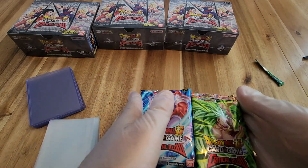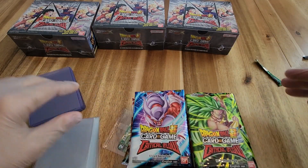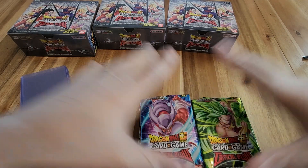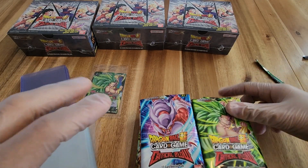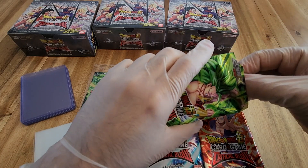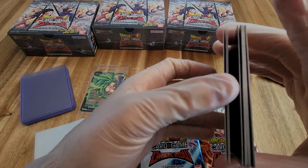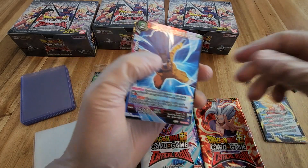Alright, we're going to just go through these right to the back of the pack. Let's see what it is we pull out of box number 9 out of 12. Also, let me know down in the comments, guys — do you think we should be grading those secret or super rares? Should we get that god rare graded if we happen to pull that?